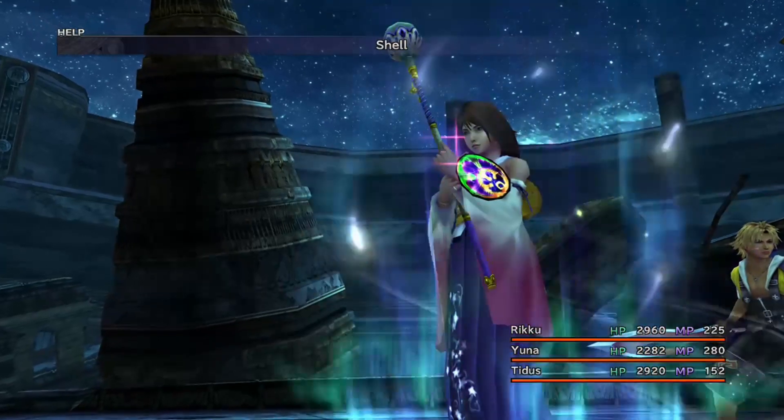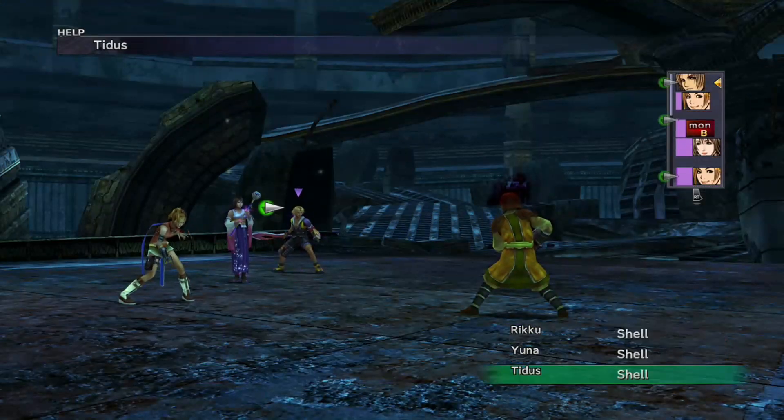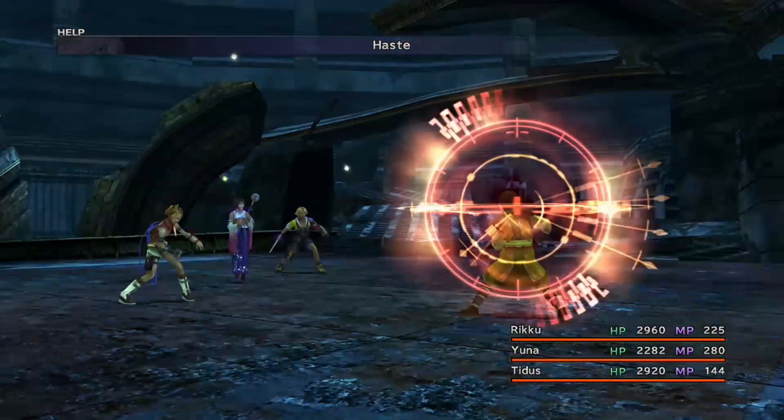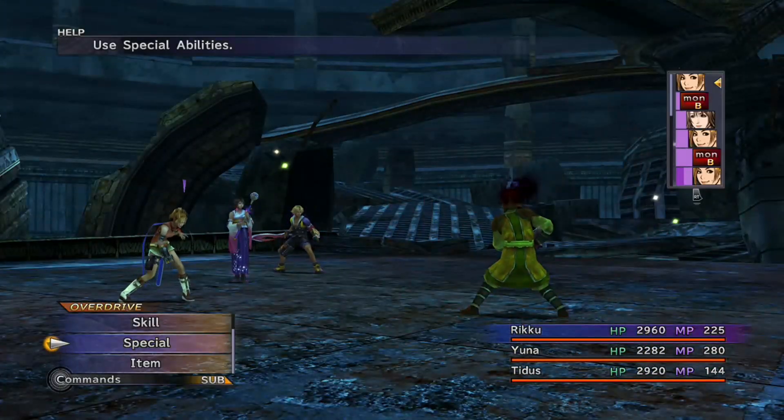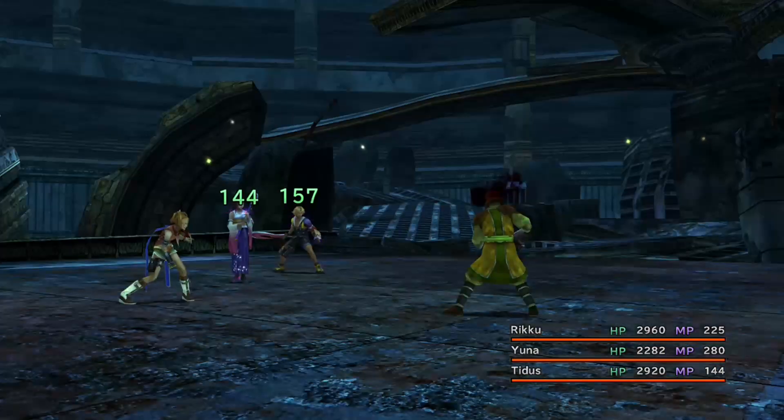I've got Rikku, Yuna, and Tidus all in here, and they've all got Shell on. Rikku is not wearing Fire Ward armour here, just to show the difference in damage. You cast Slow on Rikku and Tidus, and then you cast Haste on the Flamethrower guy.